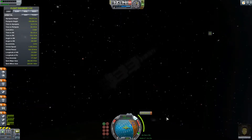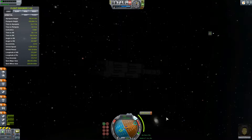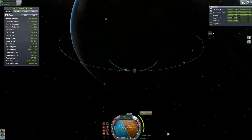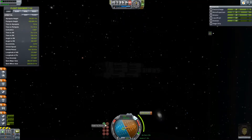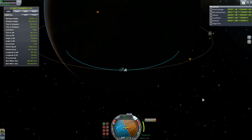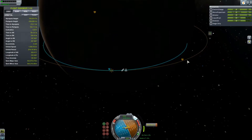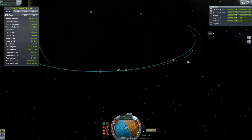As you can see, this thing easily gets into orbit. I mean, look at that — I've only used part of my outer tanks. I still have two outer tanks left, and when they go empty, my center rocket is still completely full. Easily gets into orbit.